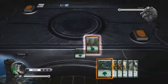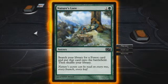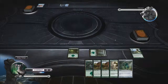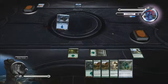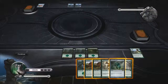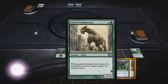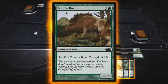There are also instants, which can be played at any time during the duel. There are artifacts, like this one here. There are artifact equipments. There are enchantments and enchantment auras. There's a lot going on here, but hopefully by the end of this we'll have things a little bit more cleared up. So right now we're going to go ahead and play a Brindleboar.